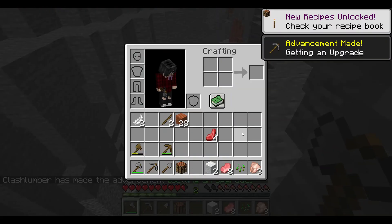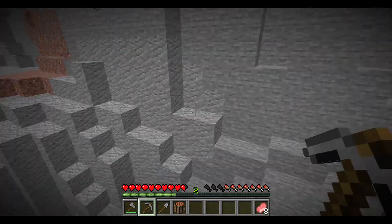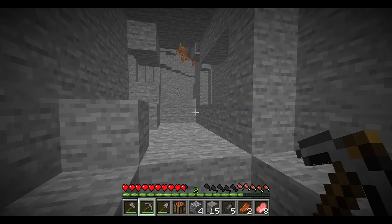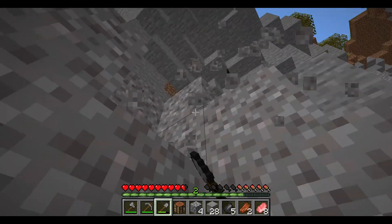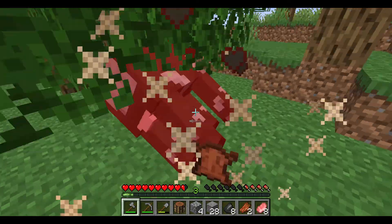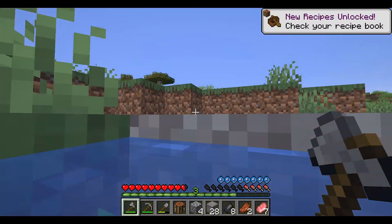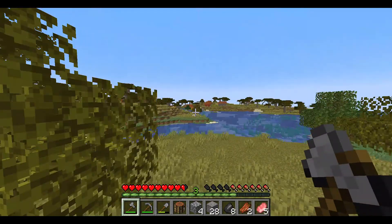Okay, got the basic materials. There's no iron here. Oh my god, there's no iron. I came to this ravine for nothing. Oh my god, I'm so disappointed — that was such a big ravine and there was no iron in it. Sheesh!